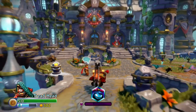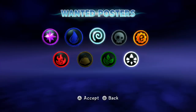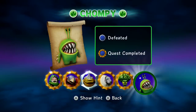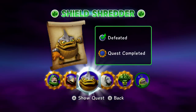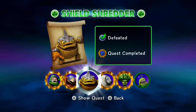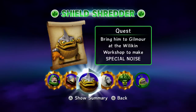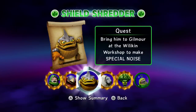A little bit more information. If you go over here, there's a wanted poster. You click on that and it lets you see the wanted posters for every single element. So let's say I've got Shield Shredder, which I caught — you go over to Life. Every time you caught one, they'll be encased in silver. Every time they're still running loose, they look like that. If they're encased in silver, that means I caught them. When you do their quest throughout the level, it'll turn gold. You click Show Quest — it says bring him to Gilmore at the Williken Workshop to make special noise. Whenever you're going to that level, you can make sure you have this guy prepared in a life trap, ready to level up.